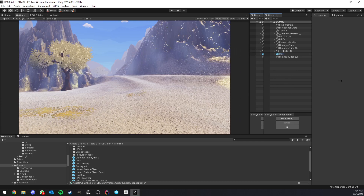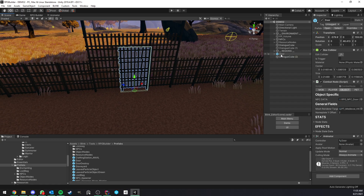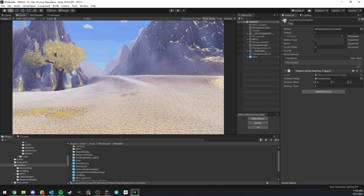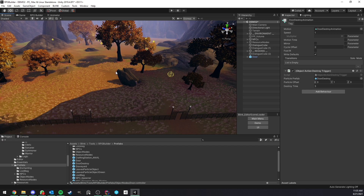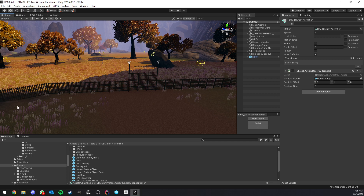In the demo scene you can see the door prefab set up exactly as described. That's pretty much all you need: an object with a visual, a collider of any 3D type, and a Combat Node set to type Object with an NPC Data assigned. Optionally add a Mesh Renderer for the nameplate, an Animator for a destroy animation, and the Object Action Destroy Trigger script for a particle effect on destroy. That's literally all you need to do in RPG Builder 1.1 to have destructible objects. This could be used for rocks you mine for loot or many other things. I hope you like it - thanks for watching and see you in the next one.